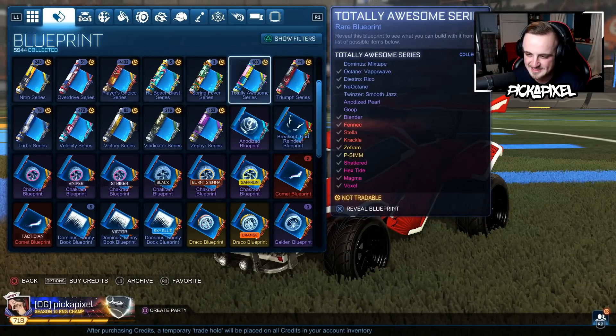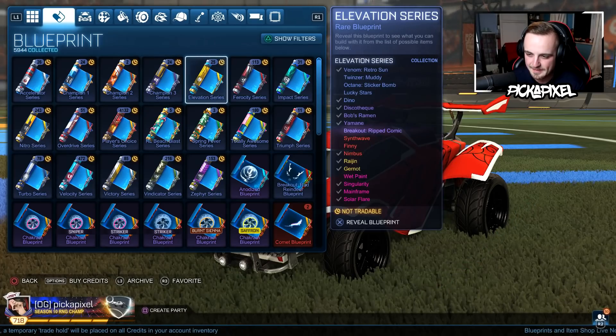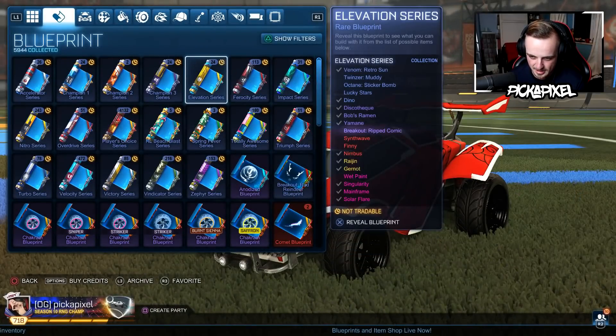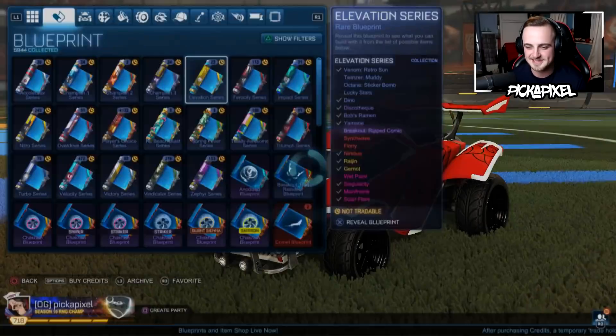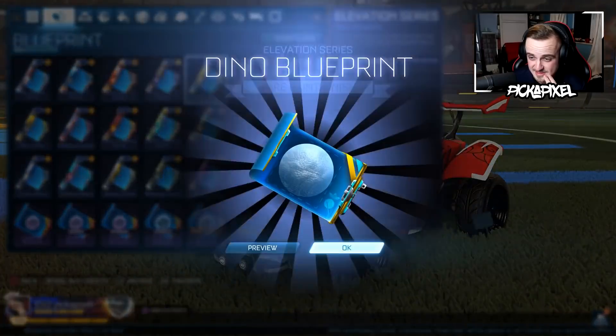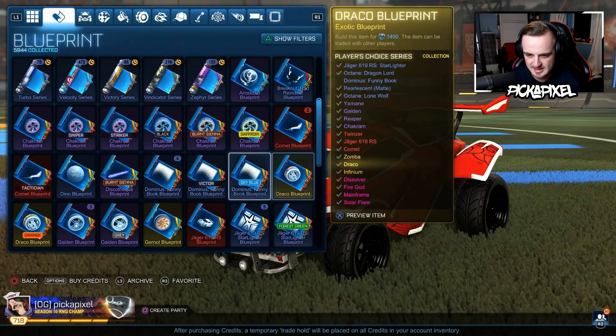Totally Awesome, Shattered Hex, Type Magma, Voxel — there was one that could have Elevation. Wet Paint, Singularity. This crate — I'm going to open these 25 blueprints because you can get every black market painted in this crate. Gurnots and Dracos — they don't discriminate there. 1,400 and 1,400. I think they've pretty much averaged out prices.